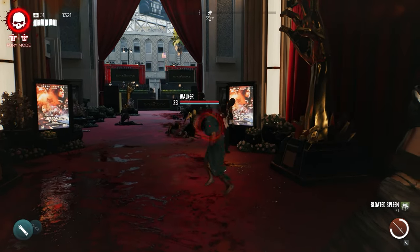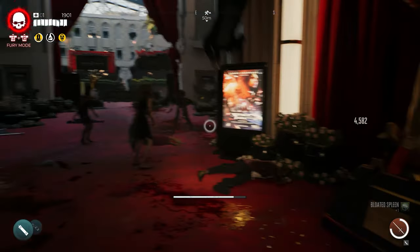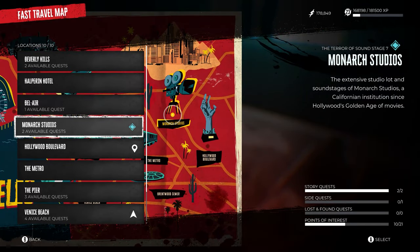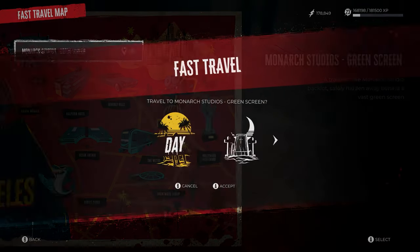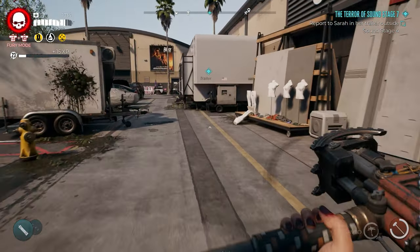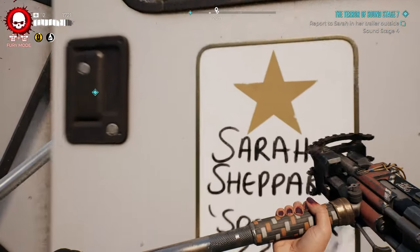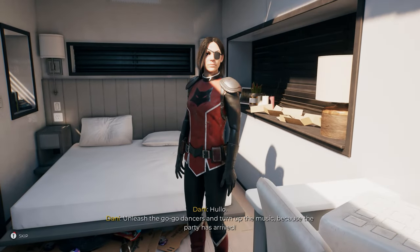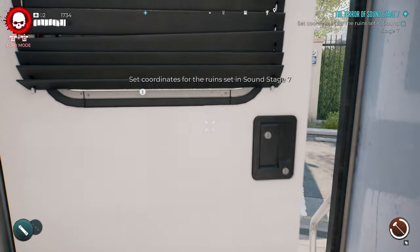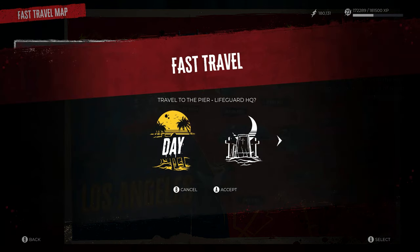The next legendary weapon is The One, a claymore sword — probably the best slashing weapon in the game, giving the highest sharp damage. To start this quest, fast travel to Monarch Studios again. You'll need to have beaten the Soundstage 3 quest. If you've already beaten the game, you also need to beat the Soundstage 7 quest, which involves going to Sarah's trailer. Report to Sarah and she'll send you on a couple of smaller missions. Once you complete that quest fully, travel to the Santa Monica Pier.